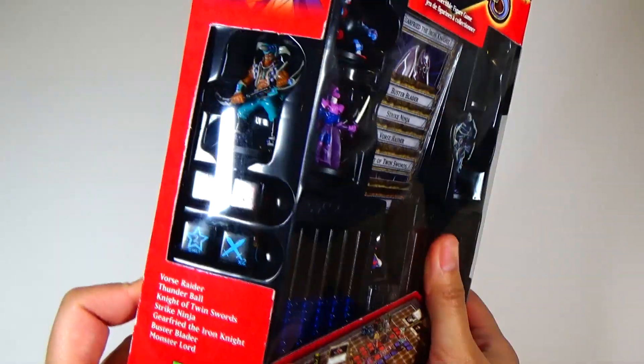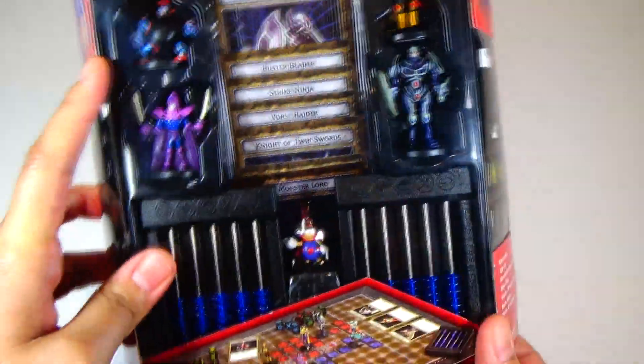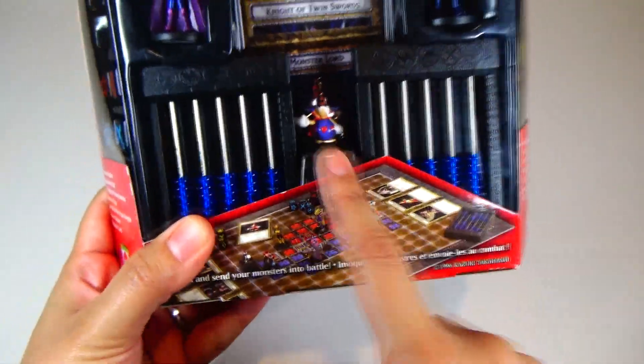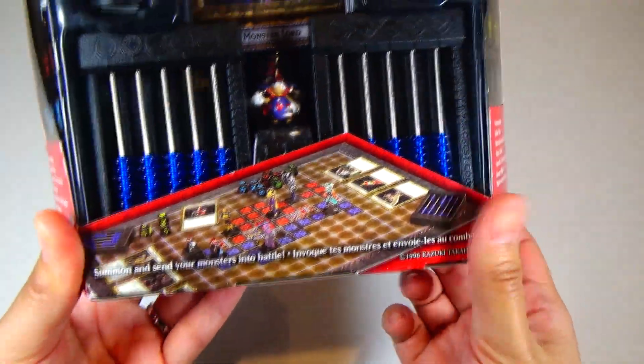And all of the figures and cards, the crest counters, the dice, and all that stuff. So we have Force Raider, Thunderball, Knight of Twin Swords, Strike Ninja, Gearford the Iron Knight, and Buster Blader, and this is the Monster Lord. And the two crest counters, the crest dice, and a little graphic of the gameplay right there.